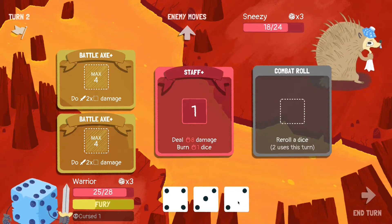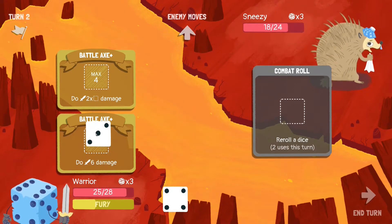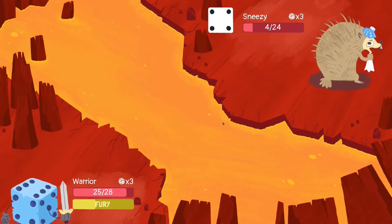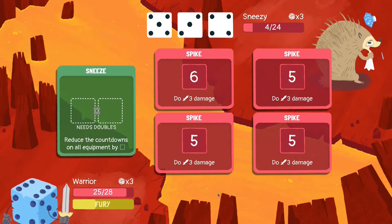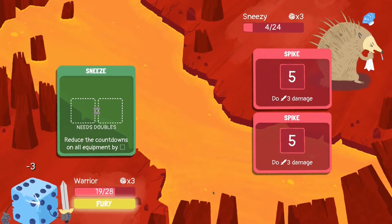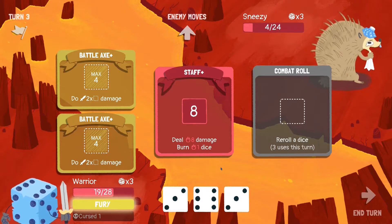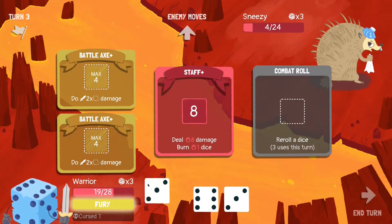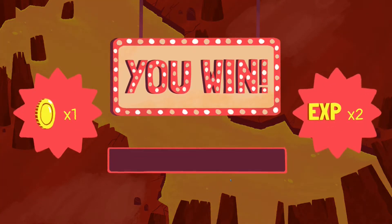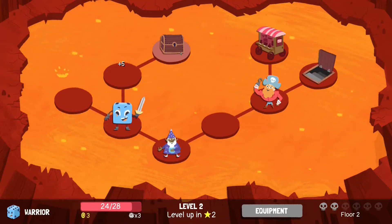There are five characters in total, and there's a sixth character you can unlock — I believe you can only unlock them if you finish the game, meaning if you finish all the episodes with one character. The characters are unlocked purely by playing one run with the previous character, and that's also the only way to unlock the bonus episodes, which are everything after the first episode for each character.